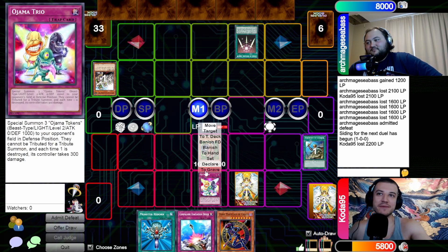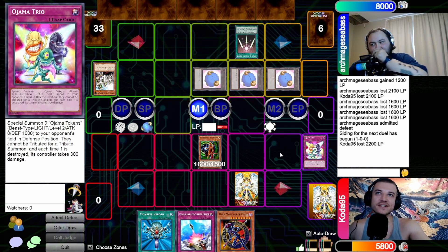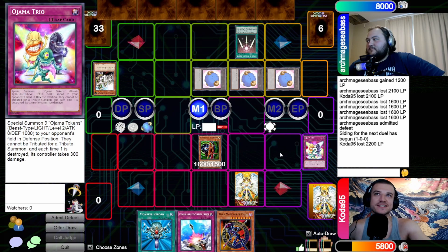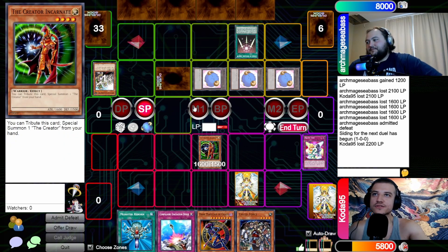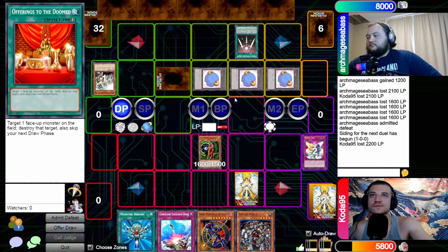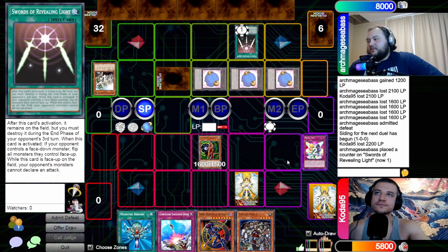Ojama Trio — back baby, being a menace. I don't know if you have Cyber Dragon but that will keep you busy for a while. Ojama Trio does in fact negate Swords of Revealing Light. Set and pass. Draw, standby — I'm just chilling too. Pass. You got Swords up so there's really not much to do.